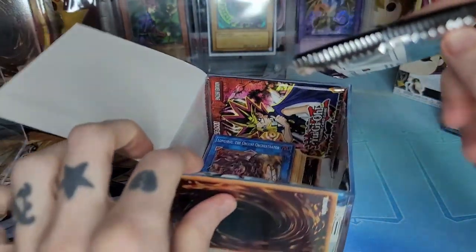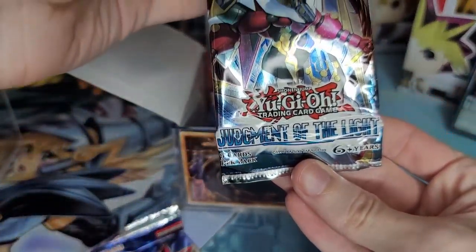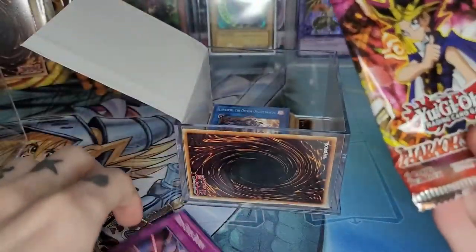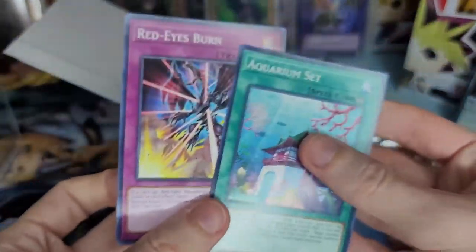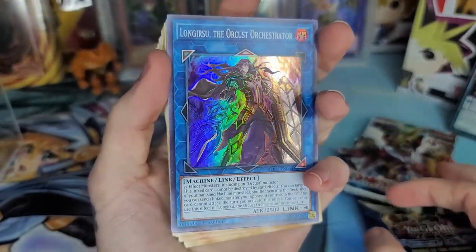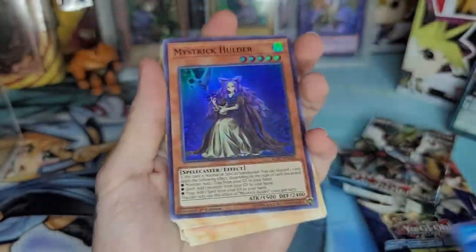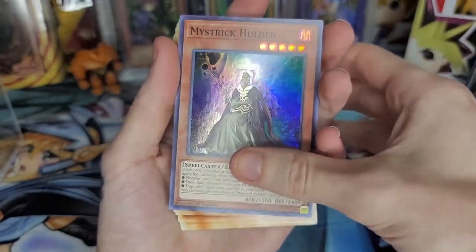So let's see what we got here. We got a Speed Duel pack — pretty awful. We got Judgment of Light, first edition — not bad! We got Cards of a Pharaoh's Servant — nice. On the side we had Red-Eyes Burn and Aquarium Set. We'll put the packs over there and pop the rest of these cards out. On the back we had Lonefire Blossom and The Orchestrator — nice, don't know what that's from. We got Mistrick Holder — pretty cool.